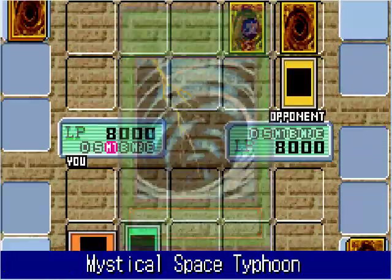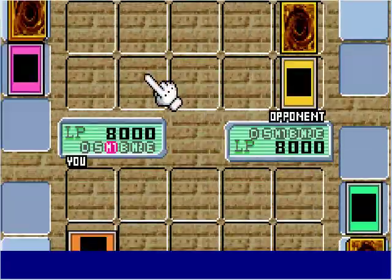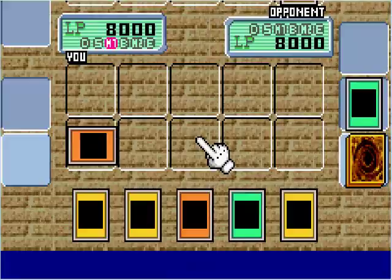So I've drawn Mystical Space Typhoon. I'm going to use that on one of his face-down cards. Now take a look at what I destroyed — it was a Mirror Force. So thank god I did that.